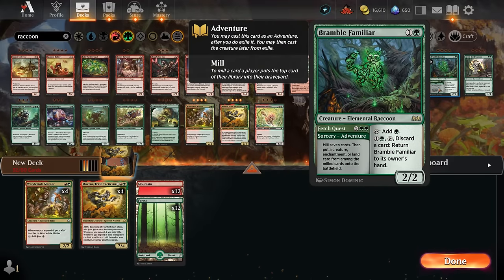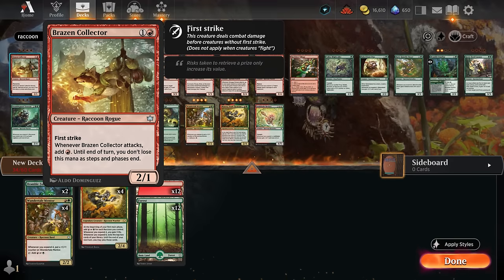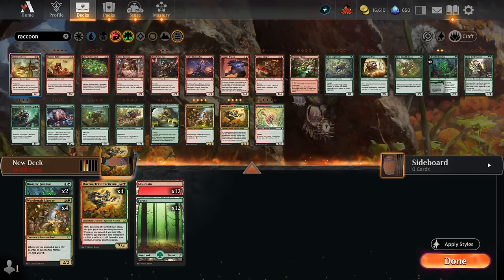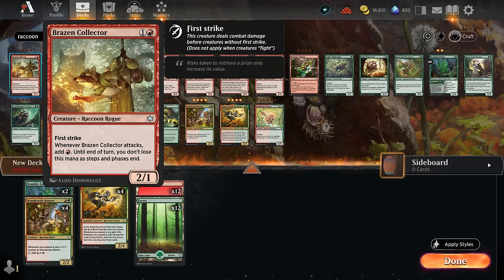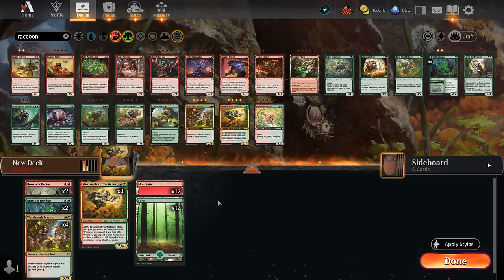Bramble Familiar is a fine addition — it taps for mana and if we topdeck it later we can use the adventure Fetch Quest to expend mana and find impactful creatures. We'll add two copies. To round out our two-mana accelerants I'm also trying two copies of Brazen Collector — a two-mana 2/1 first striker that needs to attack to generate mana for our second main phase. It still has decent stats and first strike combines well with burn spells to handle larger opposing creatures.